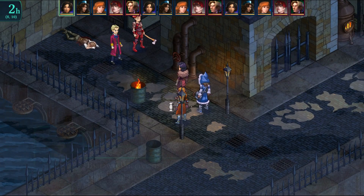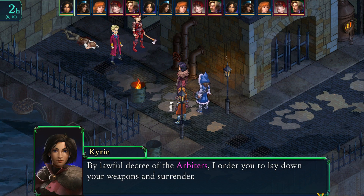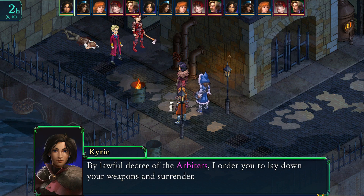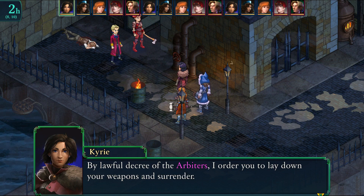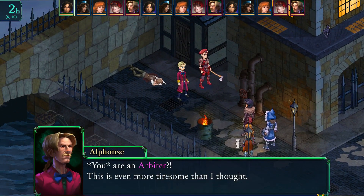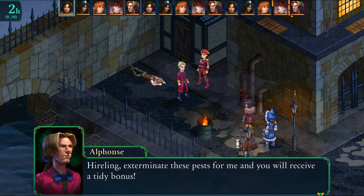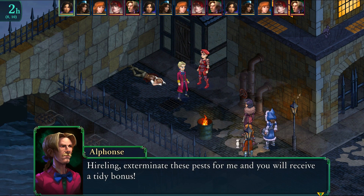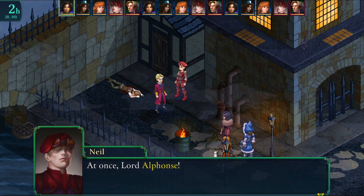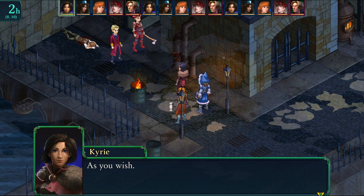The fight ends once Alphonse goes down, so to maximize EXP, go for the Mercenary first. After the dramatic order to surrender, Alphonse orders his hireling to exterminate the interlopers. Anadine is about to face her first real battle, and Kyrie offers a quick combat review: combat is turn-based, you can see the turn order at the top, sequences go left to right, and everyone gets a move and action per turn. You get a turn bonus if you skip your action.